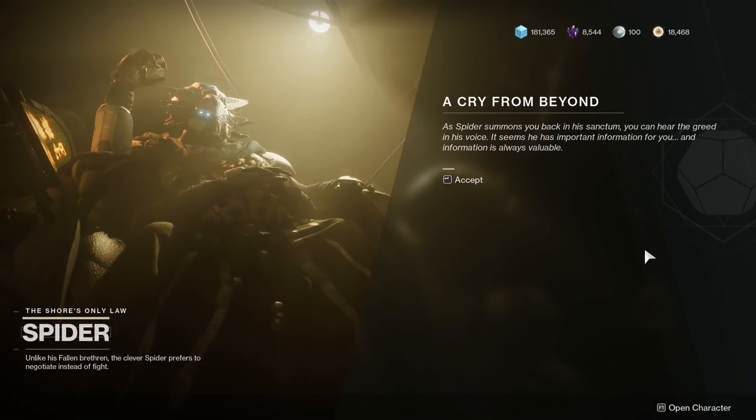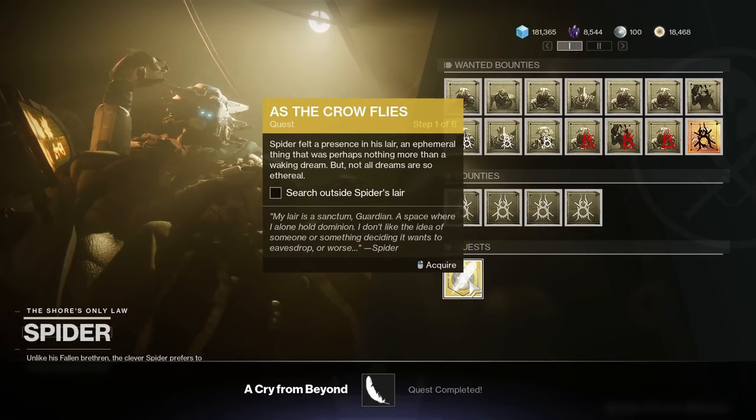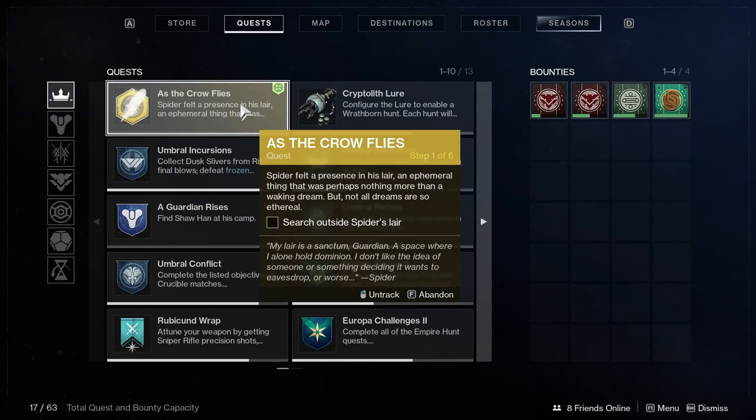To begin this quest, head to the Tangled Shore and talk to Spider. The quest you're going to be picking up is 'As the Crow Flies.' This is going to ask you to find five feathers scattered through the solar system, and to get you rolling on this quest, I'm going to show you the location of these five feathers.